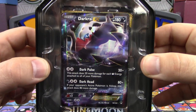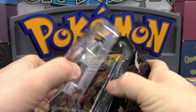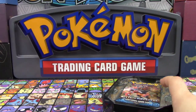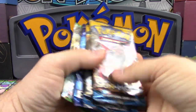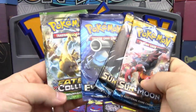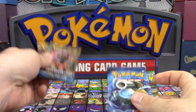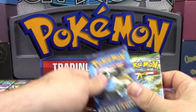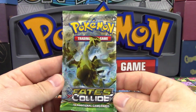The good thing is that this Darkrai EX is actually worth quite a bit right now — about $10 to $15 depending on where you price it. So that's pretty cool. We've got four packs to open: Fates Collide, Evolutions, and Sun and Moon Base. Sun and Moon Base isn't too bad. We're going to go ahead and open these up as quickly as we can for a nice short video.